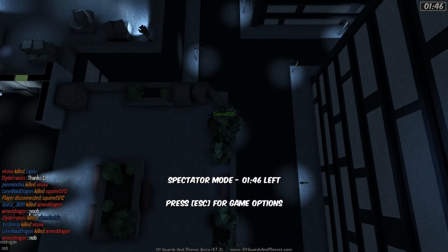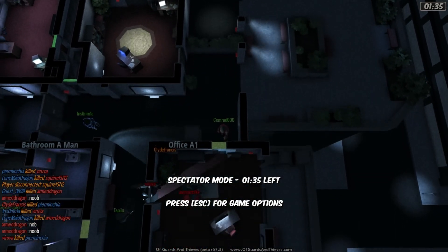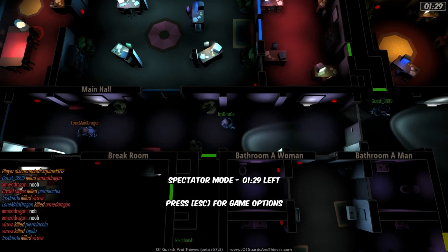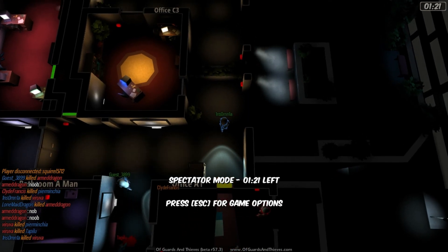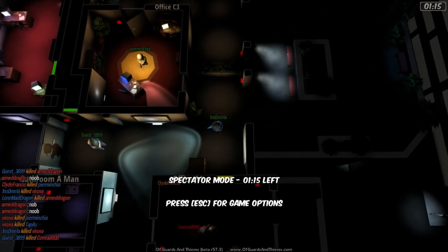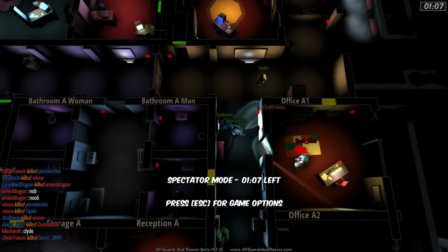This guy is actually using a pretty good strategy — if you get into these forest areas they can't see you at all, unless they see you go in, because the thieves have no light out here. I think that's all I want to say about the game. Go check it out. If you're into the Mercs vs Spies kind of game modes, you'll really enjoy this. That's been my player preview of Guards and Thieves — I'll see you guys next time.